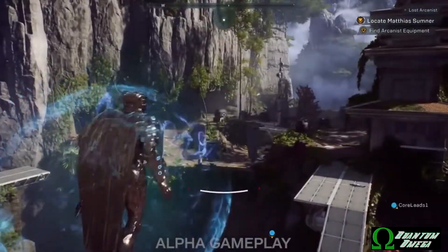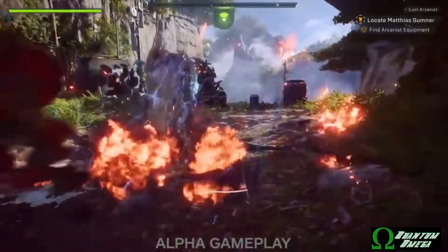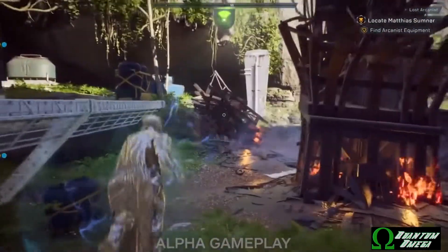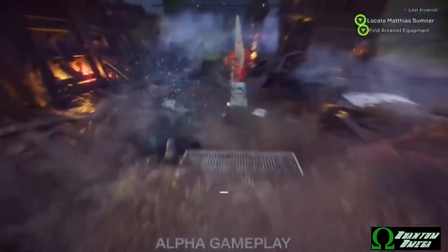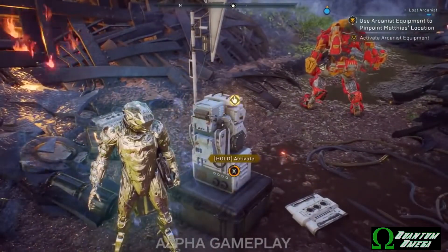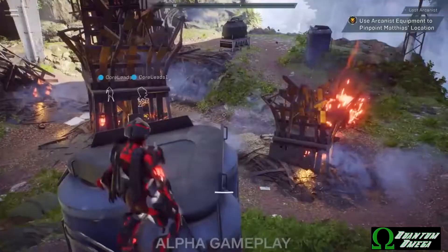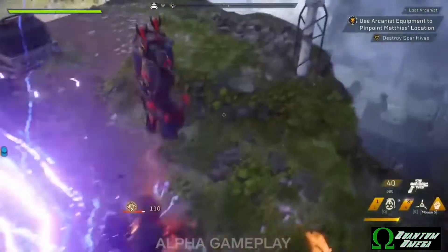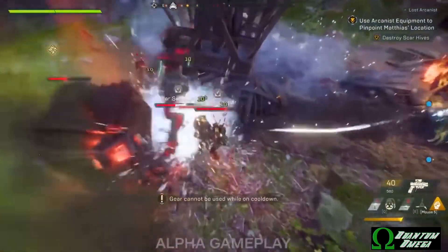A couple of other confirmed details: your vault or storage space will be 300 at launch. On AFK windows — if you get disconnected, you have a two-minute rejoin window before you are automatically booted and they matchmake someone to replace you. There is no vote to kick a player, but there are ways to AFK-kick someone, so if someone is just AFK at the spawn door they can still be removed.